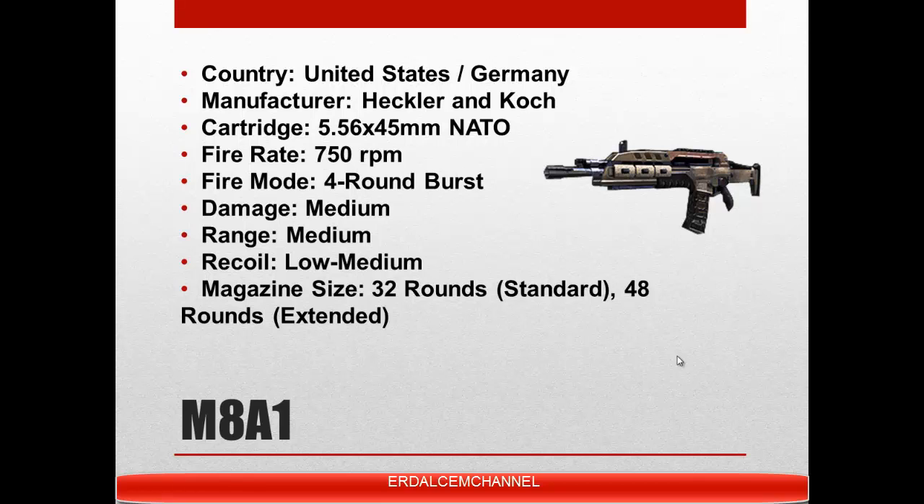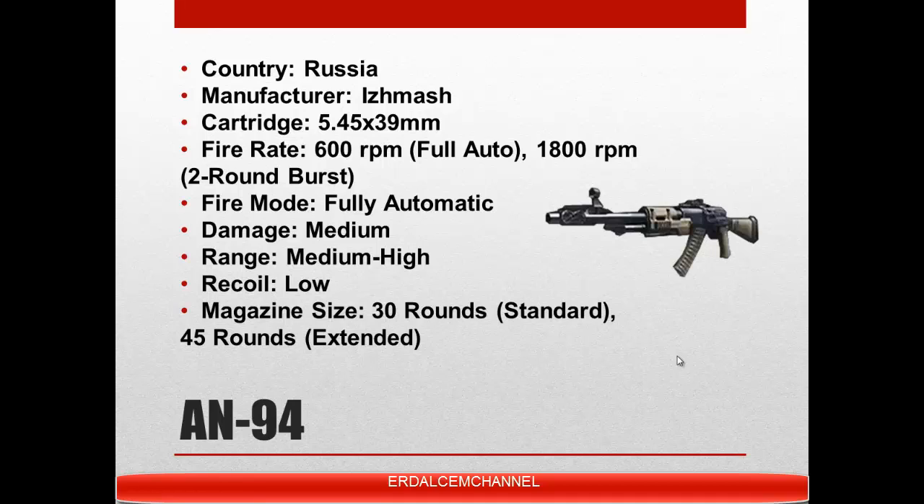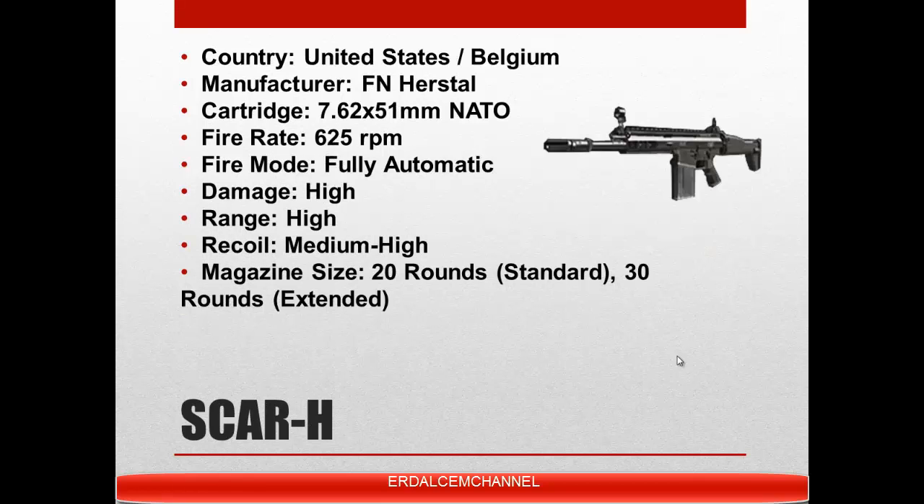This is the AN-94, a relatively new and advanced Russian assault rifle, also seen a few times in the trailer. It appears to be a standard insurgent rifle. It has a unique two-round burst fire that can be used in game, as well as fully automatic firing. This gun also features an advanced anti-recoil system with a recoil barrel assembly and compensator, allowing two bullets to be fired before the recoil hits the shooter, giving tight grouping. Also interesting to note: the magazine is canted slightly to the right, as this is necessary for the design.